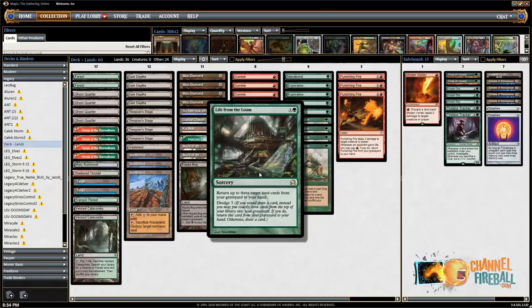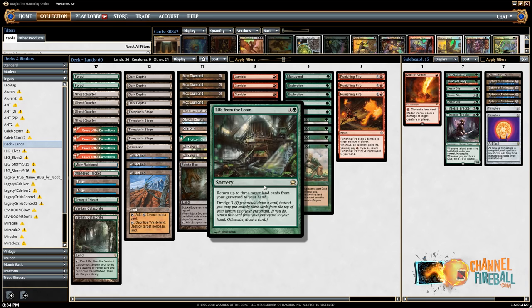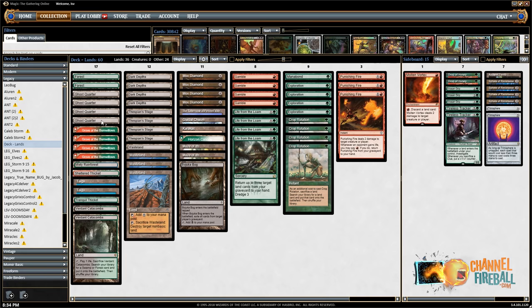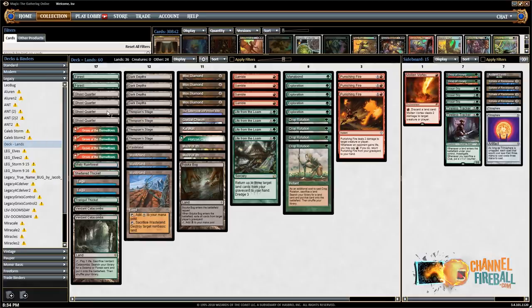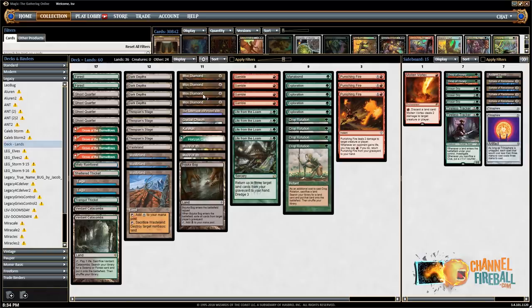Cycling plus Life from the Loam is a good combo. You Loam back, say, Tranquil Thicket plus two other lands, cycle the Thicket, dredge the Loam, Loam again, and just kind of go off from there. Taiga is your red-green land alongside Grove, a couple of fetch lands, then four Wastelands and four Ghost Quarters to mess with your opponent's mana, and a couple of basic Forests. You also have four Mox Diamonds which really let you pop when you have them in your opening hand.